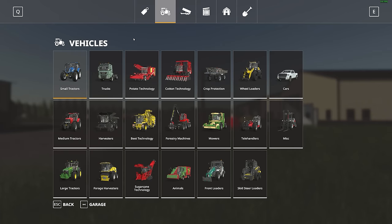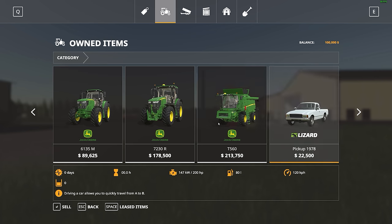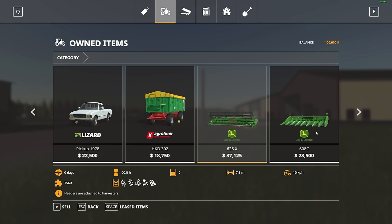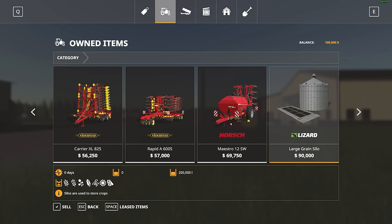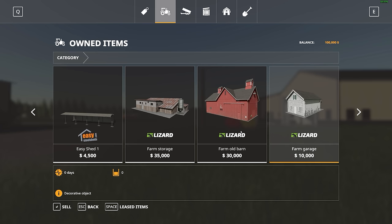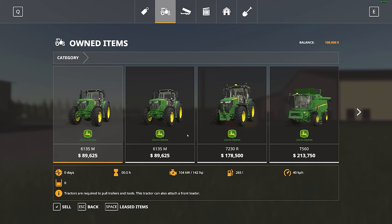Let's take a look at the starting fleet. You get all kinds of John Deere equipment: two John Deere 6135M's, a 7230R, and a harvester T-560. There's a pickup truck and a small tipper, a regular header and a corn header, a seeder, a cultivator, and a bigger seeder. You also have a large grain silo, some easy sheds, a farm storage barn, a farm garage, and a farmhouse. You've got a pretty good start — sticking to the John Deere theme.